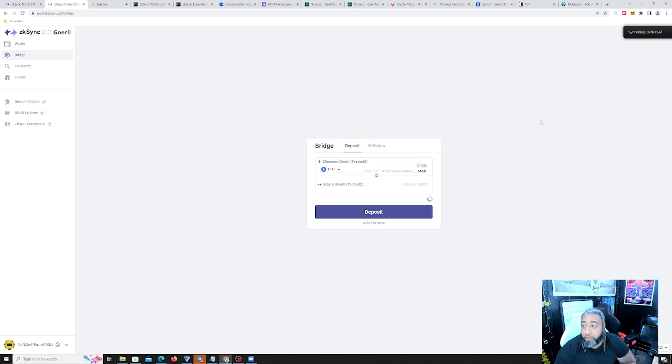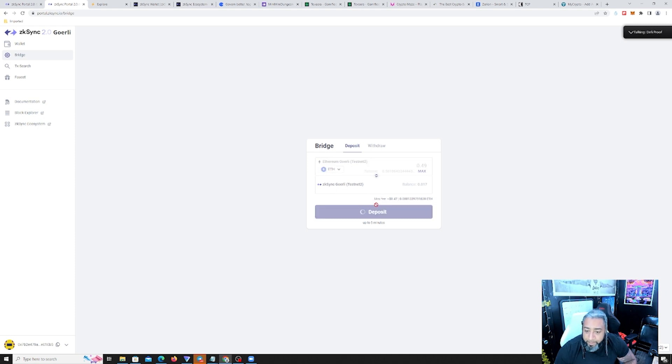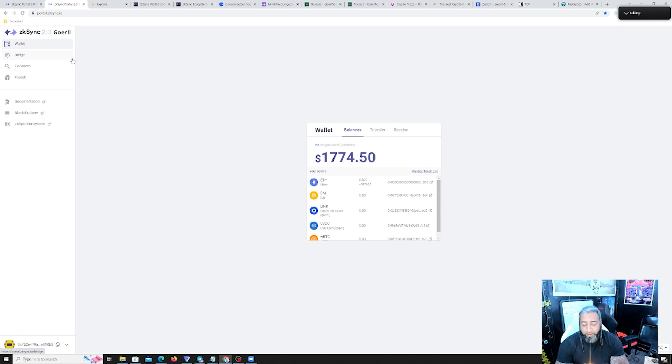You're gonna see your money right here. We're not gonna do the whole thing because of gas, but if it says 0.5 here and 0.5 as well, same thing. Let's go ahead and confirm that — make sure it's right. Deposit, send that over to ZK Goerli testnet. Let's wait for this to confirm while I roll up. All right, it just finished bridging over — there is 0.5 now here in the ZK Goerli testnet. If you go to the wallet you'll see we have 1774 now.